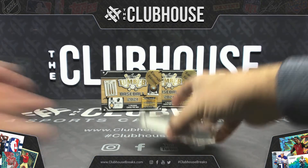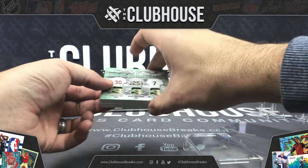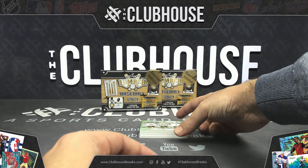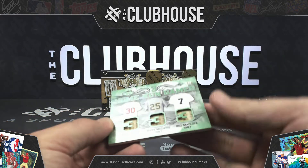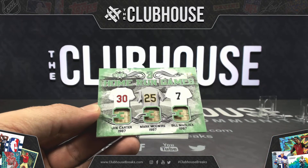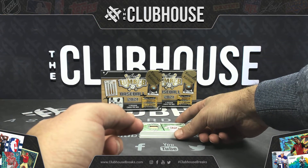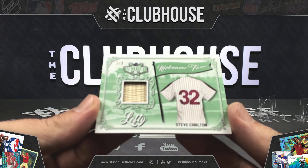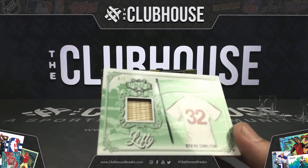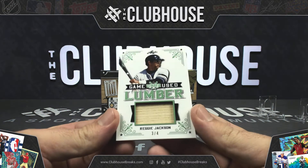These cards — they did a really, really good job with this, between the bat racks and some of these die cuts are just perfect looking. Three Home Run Games — Marty, this one's yours. Three Home Run Games, four of four: Joe Carter, Mark McGwire, Bill Madlock, 1987. Orioles Neil — your second Nickname Fame Lefty, Steve Carlton, three of five. Navy Sailor — three of four, Reggie Jackson.